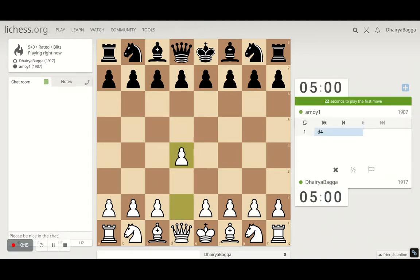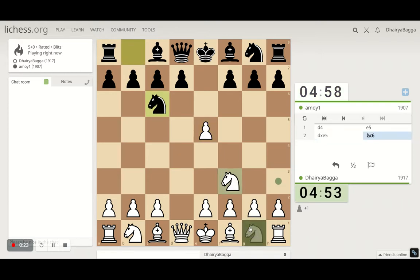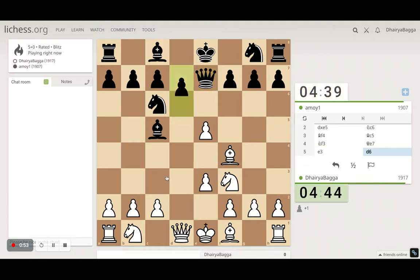The game starts with d4, trying to set up the London system. He offers a pawn so let's take it. The bishop gets developed first and then the knight to f3, developing the minor pieces. e3 is required to open up the diagonal for the bishop — a slow move maybe, but necessary.